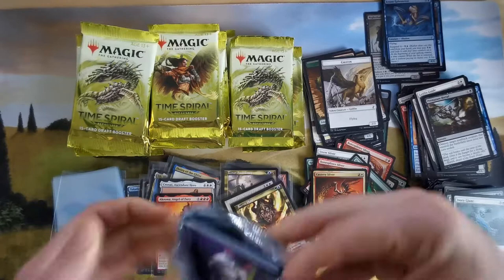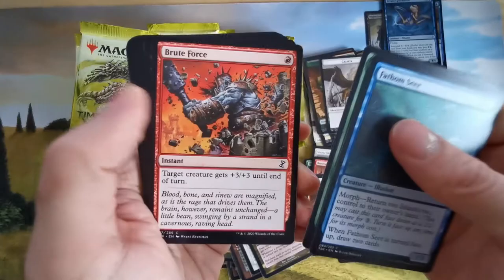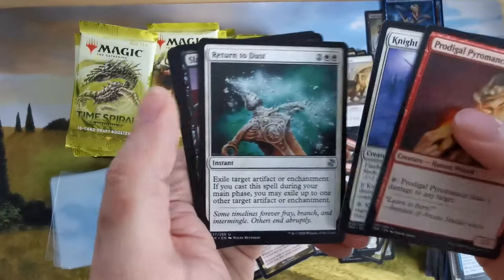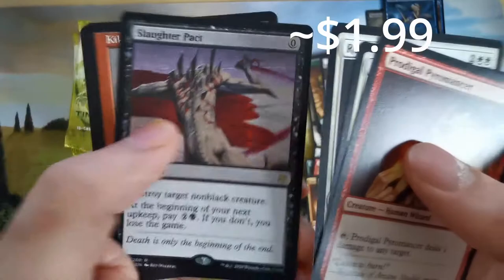An illusion that exiles or deals damage because of flanking — I like this one. This can be very annoying. We already know this one. A pyromancer for three mana with flanking, exile enchantment, destroy target non-black creature — interesting.